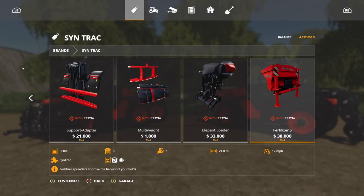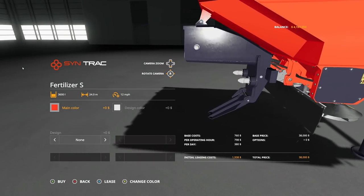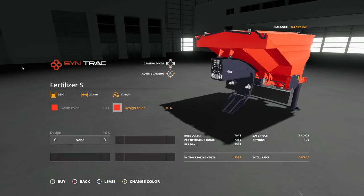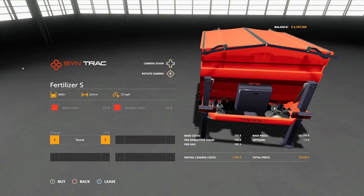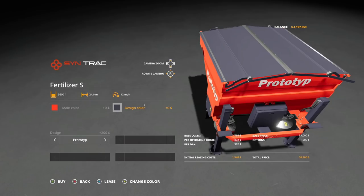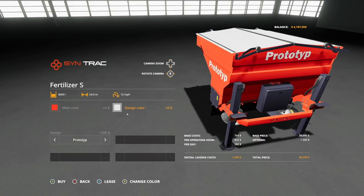And finally, we have the Centrac Fertilizer S. This is a solid fertilizer spreader or lime spreader, 3,600 liters, 24 meters at 12 miles per hour. This is also another regular attachment. Main color and design color — now with design color we have a couple of different options. Prototype design will change the top. There's a nice purple, a dark option, or you can stick with the white. I think the white looks pretty good. Maybe you have one for solid fertilizer and one for lime — the white on top could be the lime and the solid fertilizer could be the darker color.